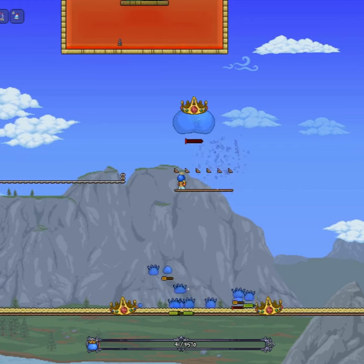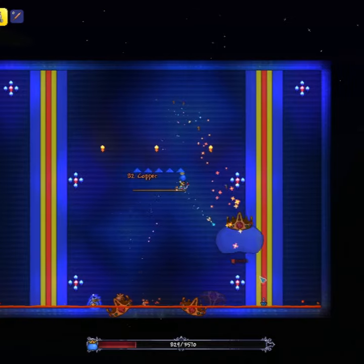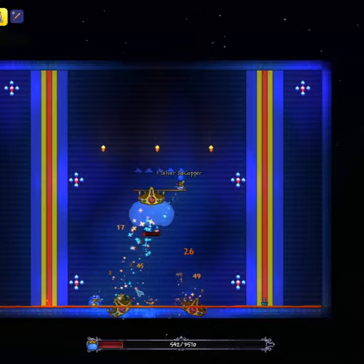You want the platform you walk on to be at least 22 blocks in the air so he can't jump and reach you. And that alone is enough, but a bucket of lava below you and a decent bow makes quick work of him.